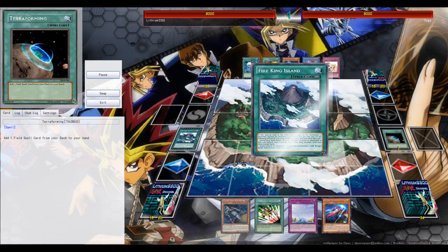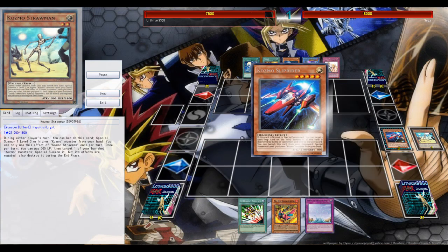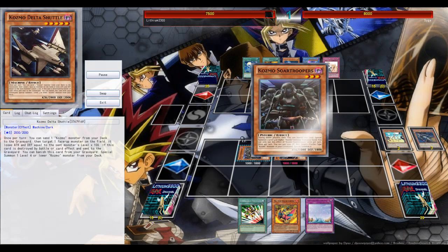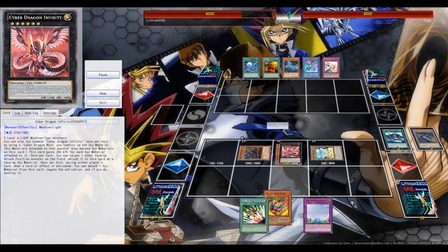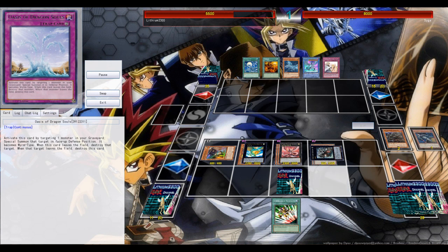Second example: getting access to Fire King Island by searching it with Terraforming, plus two big ships. Destroy the Dark Destroyer, special summon - it's pretty much based around your Straw Man and Trooper. Trooper special summons monsters from your grave, and Straw Man special summons monsters from your banished pile. Eventually you go for Delta Shuttle - it's up to you which cards to send from your deck to the grave, either Straw Man or Troopers.